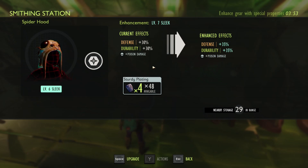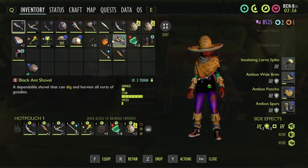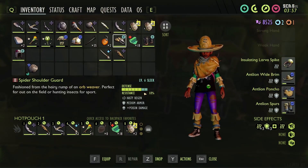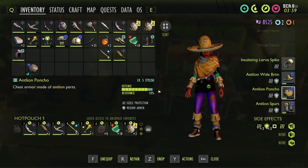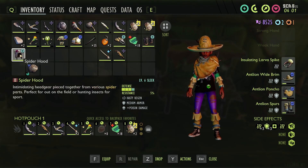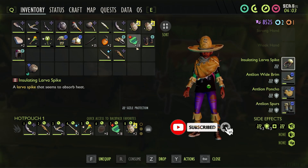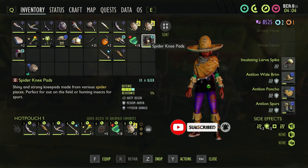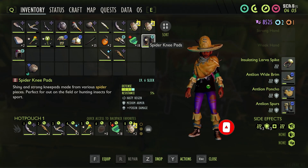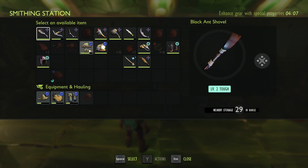Poison damage, poison damage, sturdy plating. Hang on, let's have a look here - just one upgrade. Where has that brought us up to? Up to there. Where are you on this one? You're almost full. I mean, now that we've got that, we've got that sizzle protection as well. Hasty regen, medium armor, poison damage - let's keep upgrading today.